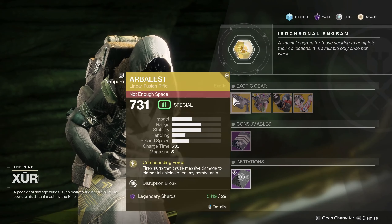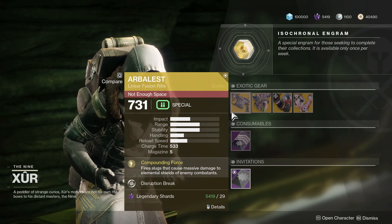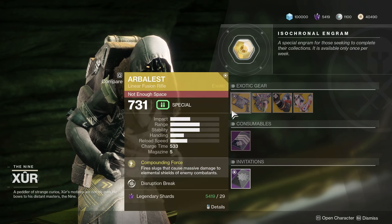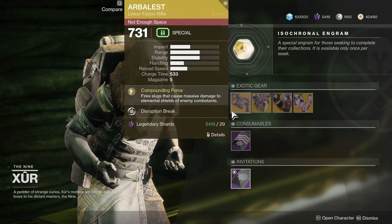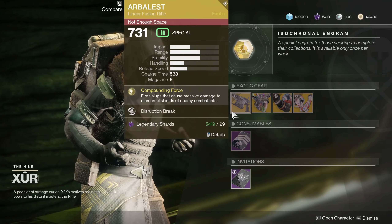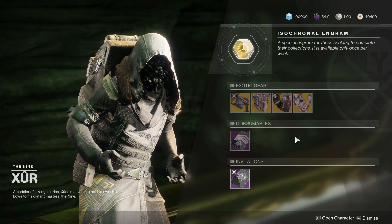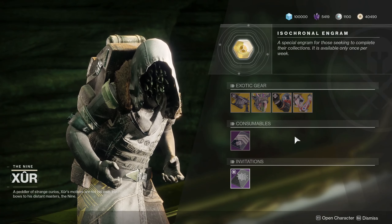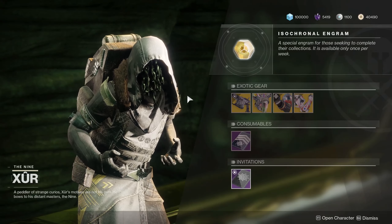The big one here is Arbalest — if you don't have it, make sure you buy it. It was only available from the Revelry event and the exotic loot pool, so grab it today if you can. For any of the armor pieces you're missing, add those to your collections too, since something could get buffed crazy when Shadow Keep hits. Crown of Tempest is also very solid for Warlock arc kills and super extension.